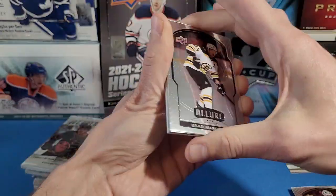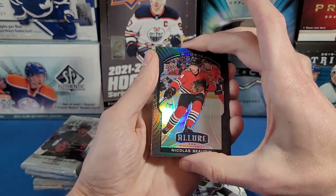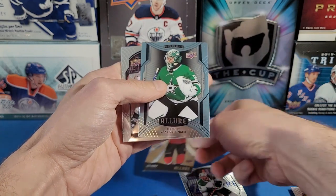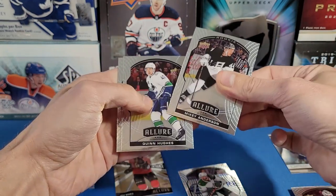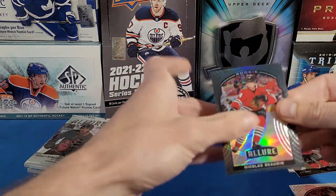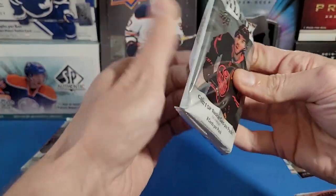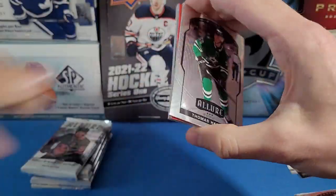Third pack: Brad Marchand, a short-printed rookie card of Nicholas Boden, a Grand Entrance Josh Norris insert, a rookie card of Jake Oettinger — very nice — Mike Anderson rookie, Quinn Hughes. The Allure card designs have really grown on me. I wasn't sure I liked them at first but yeah, nice shiny-looking cards. I'll still have to put the base set together. Definitely a favorite over the 2019-20 design.